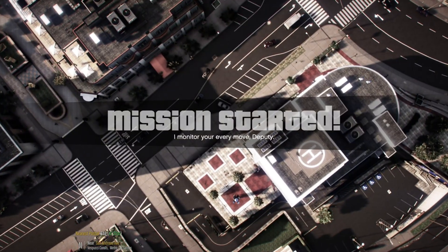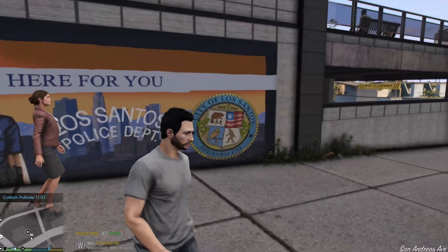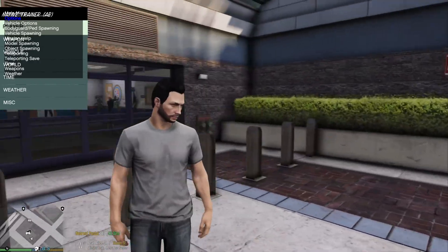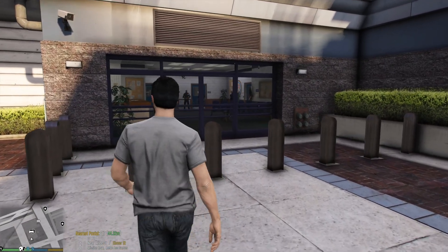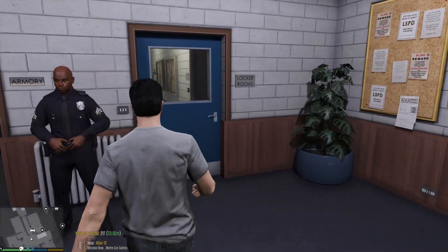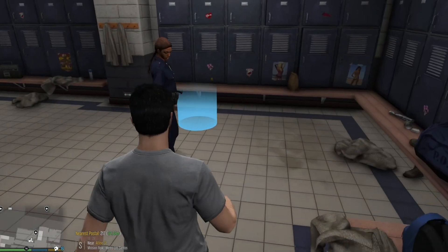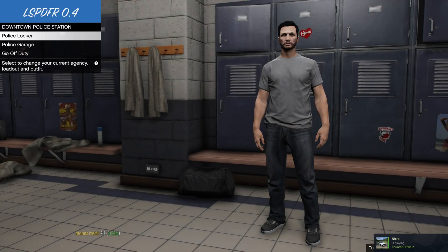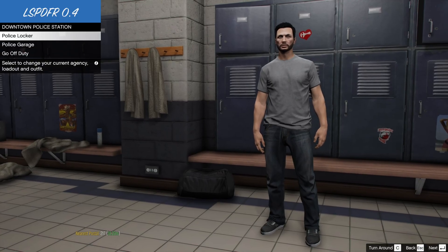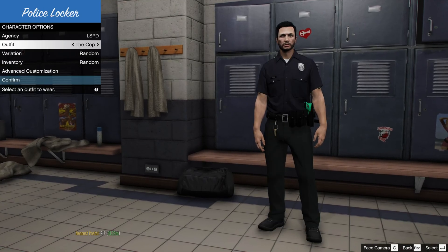The game puts you near a police station. If you're not at one, hit F4, type 'go to PD', and it will take you to Mission Row police station. Walk inside and head over to the locker rooms. You'll see a blue circle — hit E to open the locker room. It's going to ask you to go on duty, then have you set up your character, similar to GTA Online where you choose your appearance and name. Once done, you can change your uniforms in the police locker. Click Confirm.